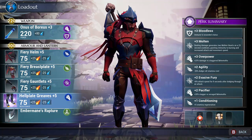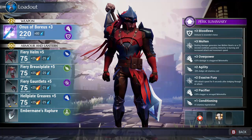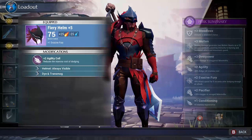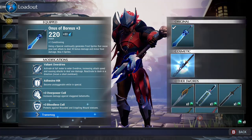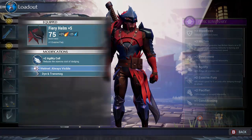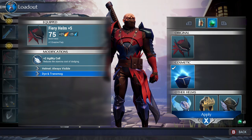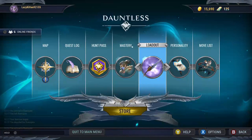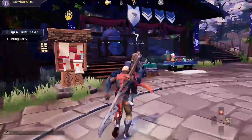Each piece of armor has a default look, but they can be skinned with different cosmetics. These skins are from the premium battle pass. You can mix and match skins across pieces to get your own style and look — just don't forget to hit Apply.